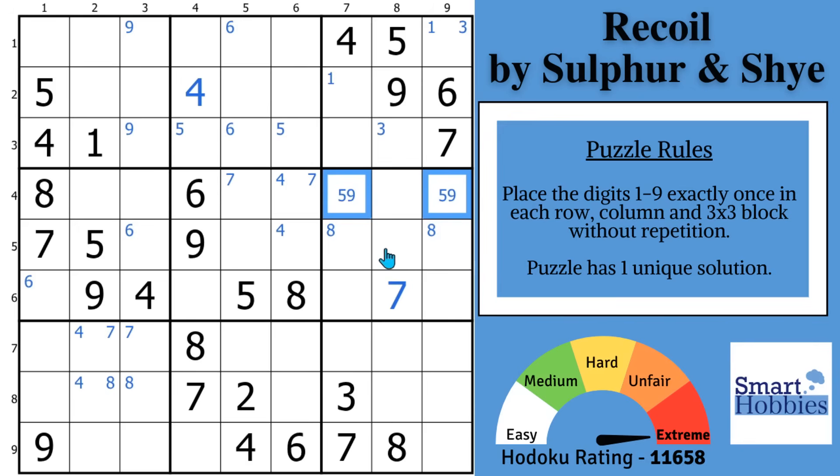These come up quite a bit. After doing those 9s, there's nothing else you can see there. A solving tip: you want to go back through, focus a little bit more on pairs, and try to notice if there's any other easy solves you can get before looking for more advanced strategies. We do know the puzzle is going to be very hard.